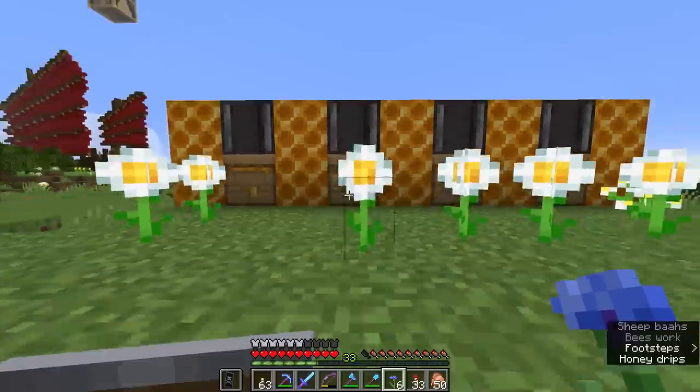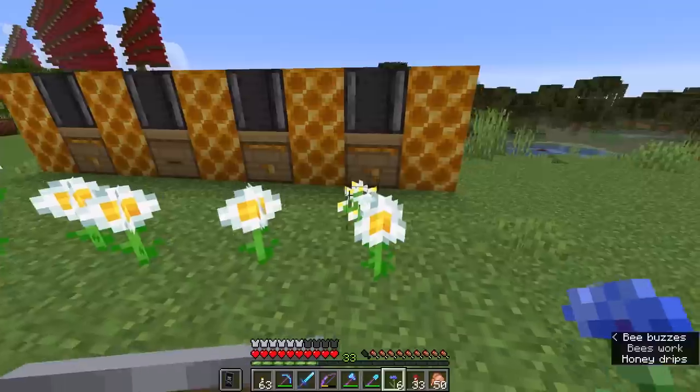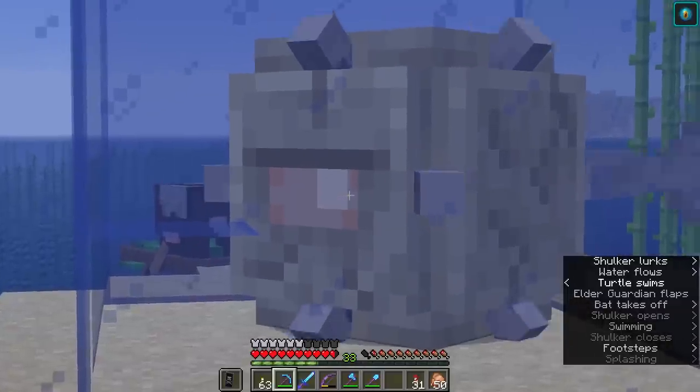Can you breed bees? Yes, bees are bred by feeding two of them flowers. Can bees pollinate off the same flower at the same time? Yes, they actually quite like to share flowers. Is it possible to make elder guardians respawn? Not without editing your world.